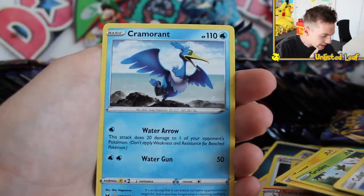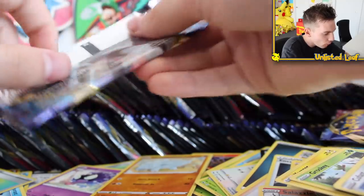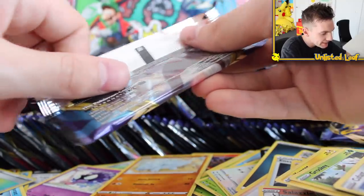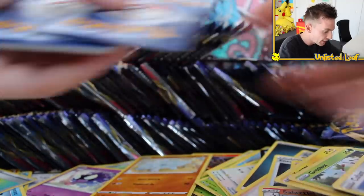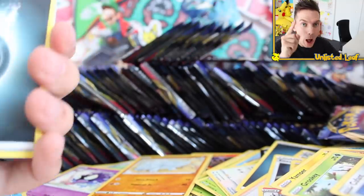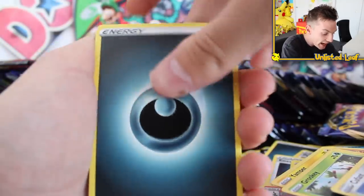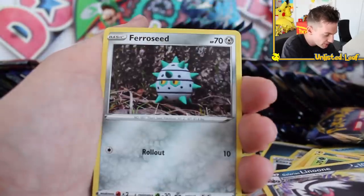As much as I love my green-eyed Cramorant, that's still not going to cut it. We've got about 1, 2, 3, 4, 5, 6, 7, 8, 9 — okay, the final 10. This right here is number 10. We must have cracked open a lot of boosters. Now that I see that, that is 10. I reckon we're about 3 booster boxes deep right now.